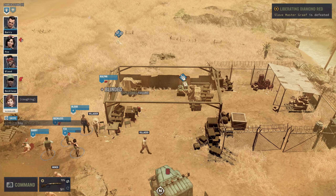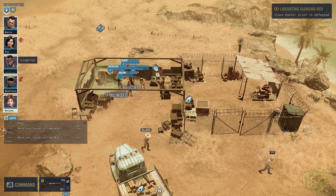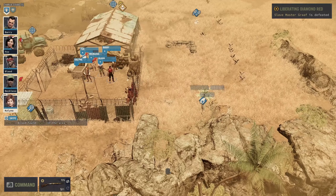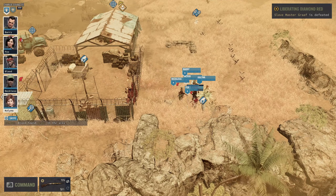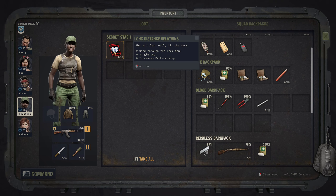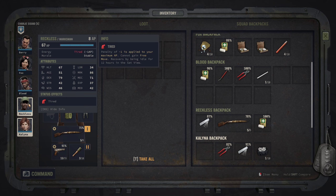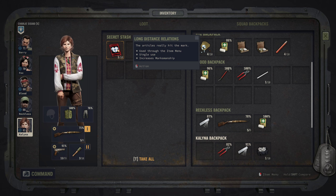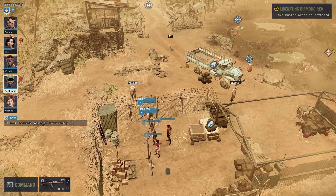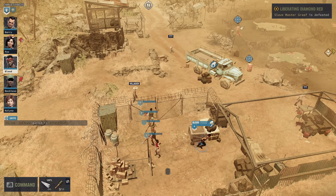We'll go around and try to get what we can from the extra bits, including herbs and things. There's going to be a lot of stuff for us to loot here. Someone prepared the latest issue of 'Long Distance Relationships' to use as toilet paper — that increases Marksmanship. I think we'll give it to Reckless and keep pushing his skills higher.